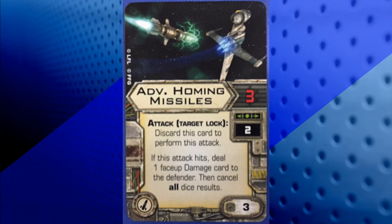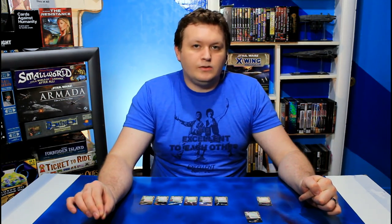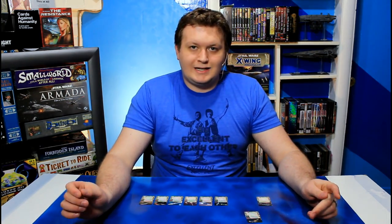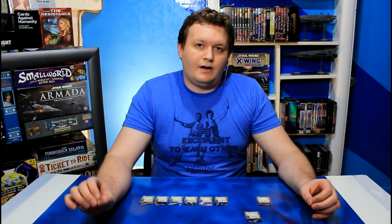Moving on to Advanced Homing Missiles. This lets you attack with 3 attack dice, but only at range 2 — not 1, not 3, just 2. You attack with a target lock, discard this card to perform the attack. If this attack hits, deal 1 face-up damage card to the defender, then cancel all dice results. The key takeaway is that it says 'deals' damage, not 'suffers' damage. It's a face-up card, so it's inflicting a critical hit directly to the hull of the ship, bypassing shields entirely since it is dealt, not suffered.